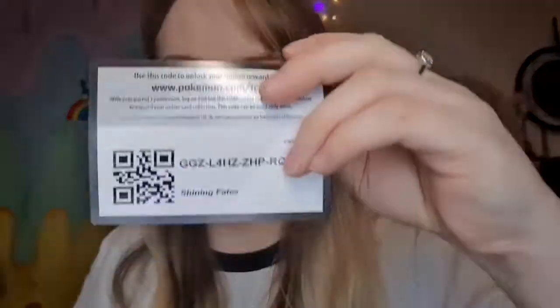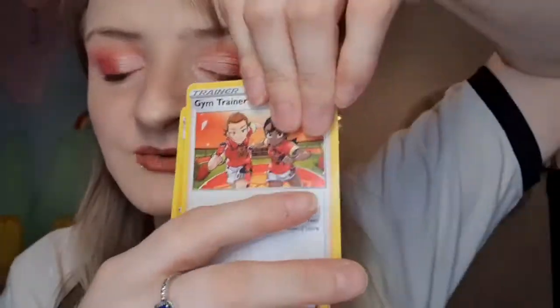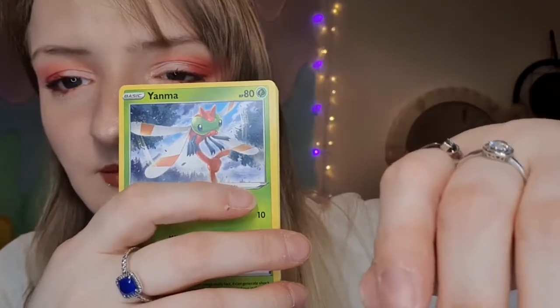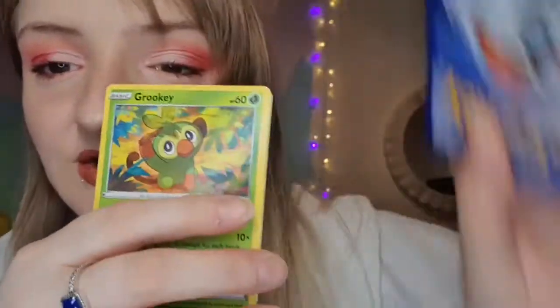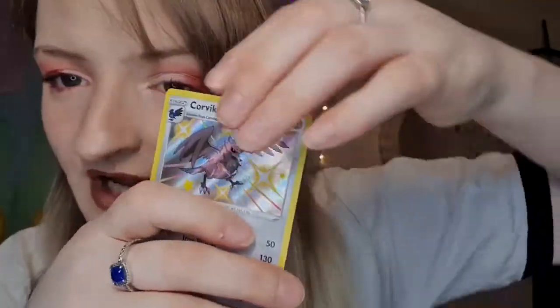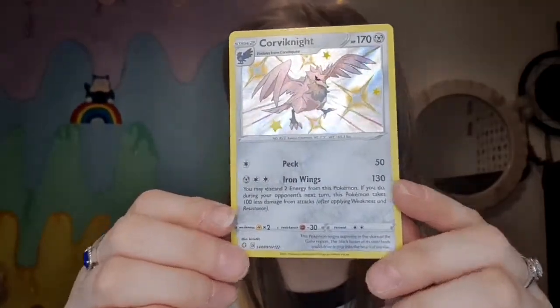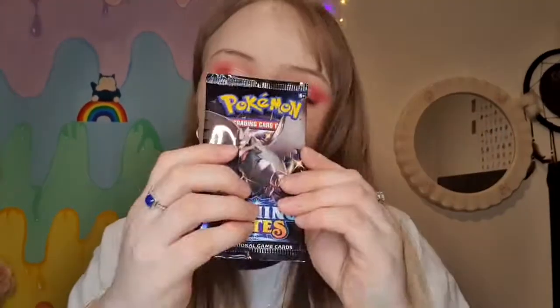We've nearly got something in every single pack, guys. Charizard's in here — Charizard is in here, you can hear him calling. Angel, I'm daft. Psychic energy, Yanmega. But this was the one I liked the most — that's nice. Put it with my pile I've got going on here. Next pack!